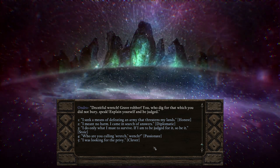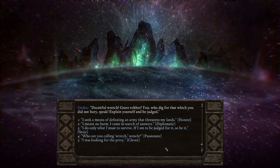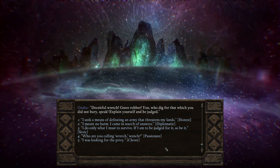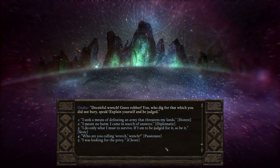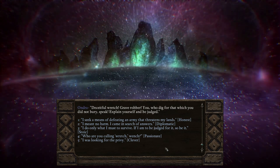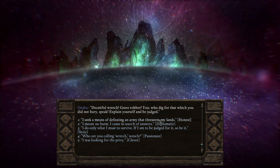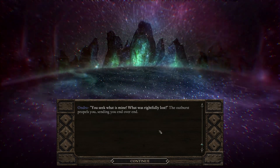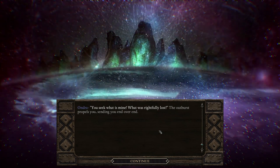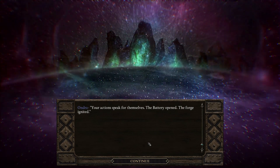So this is Andra. Dialogue choice: "I seek a means of defeating an army that threatens my lands. I mean no harm. I came in search of answers. I do only what I must to survive. If I am to be judged for it, so be it." "You seek what is mine! What was rightfully lost!" The outburst propels you end over end. "Your actions speak for themselves. The battery opened. The forge ignited. You set free souls that hid from me, that stole from me and evaded my judgment."